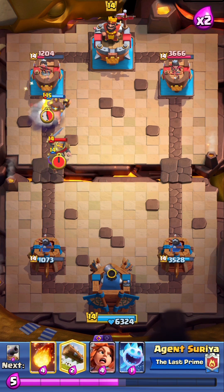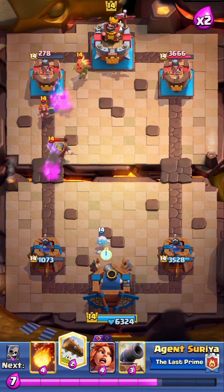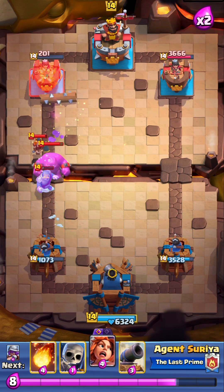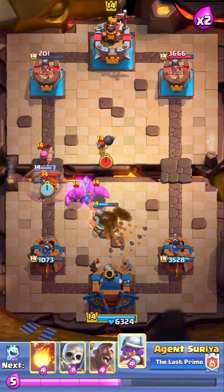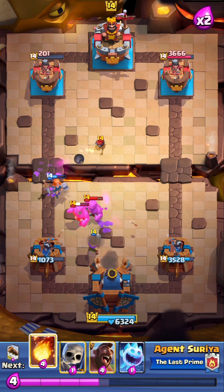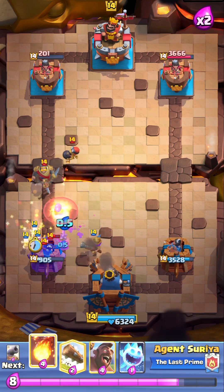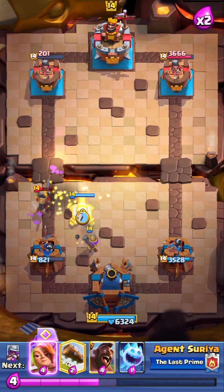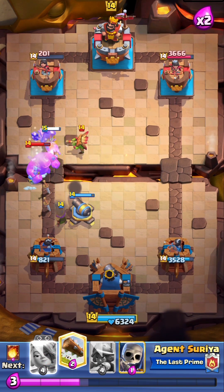I'll place my hog rider in front of the musketeer — I'll take care of this tower now. One more hit — I'll place a log for everything. That firecracker is also taken care of. I'm going to place fireball for that bomber — he's dangerous. Now I can win with a fireball itself, let's see.